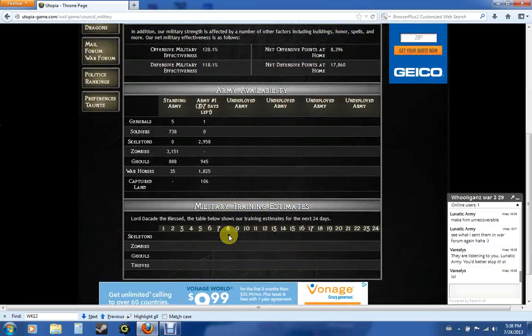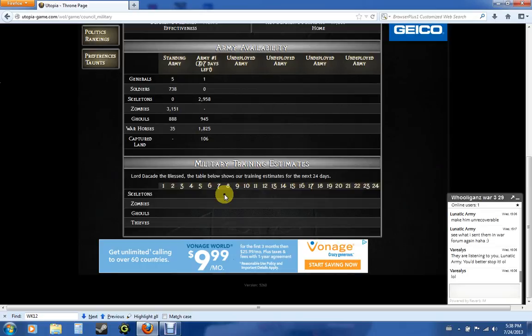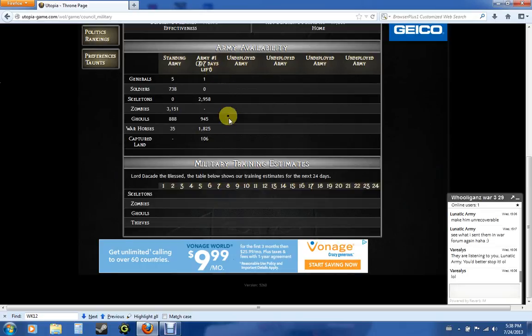The little table down here shows you if you're training skeletons, zombies, golems, thieves — and obviously this is different for each race — it'll show you how many Utopia Days until they'll be ready, which again is real life hours. So anytime you see things that say 'days left,' it's not real life days. It's Utopia Days, which is real life hours.